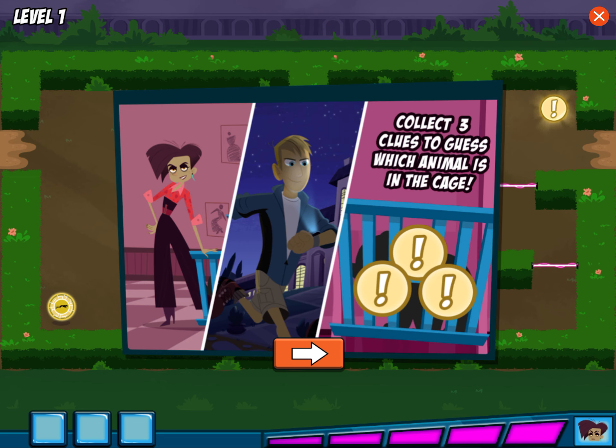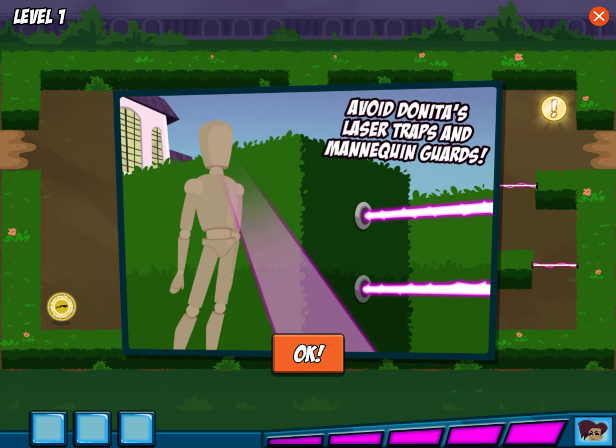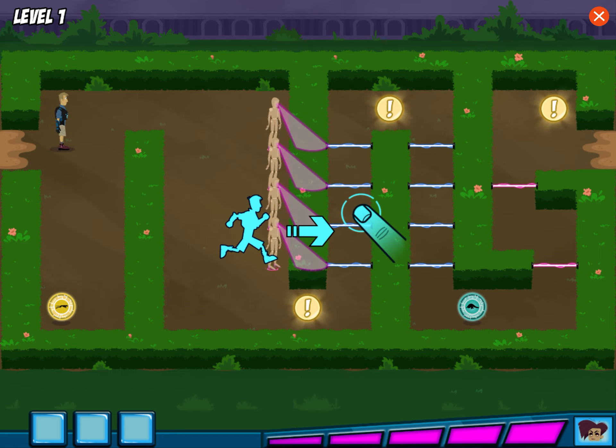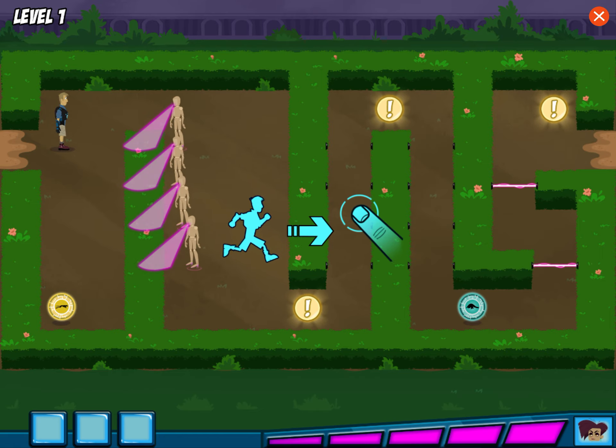First, we need to figure out which animal we're rescuing. Guide Martin through the garden and collect the three clues. Then we can use the clues to guess the right animal and rescue it. But be careful — Danita's mansion is full of traps and her mannequin guards. If Danita finds you, you'll have to start over. Touch the screen in the direction you want Martin to move and he'll follow your finger.